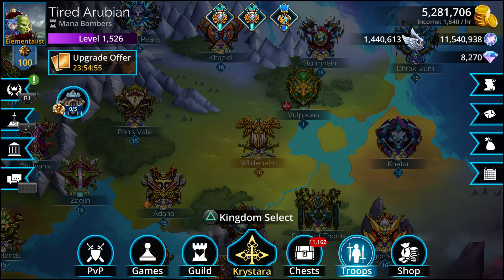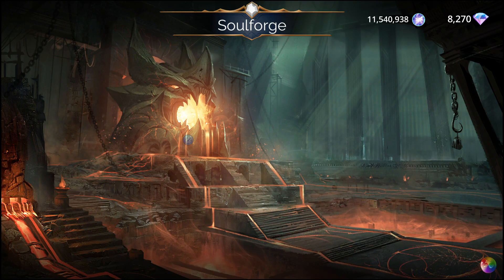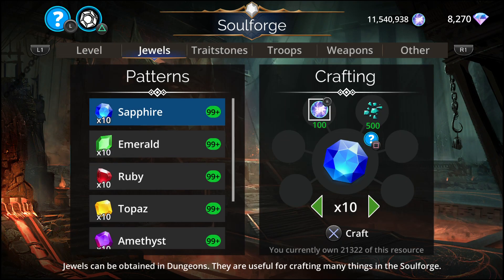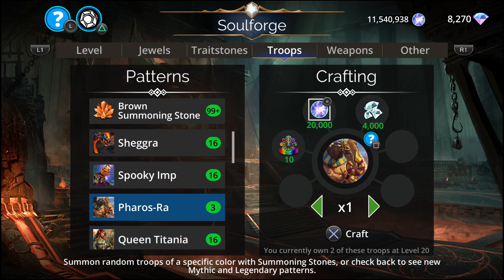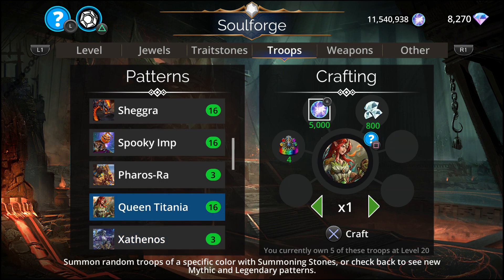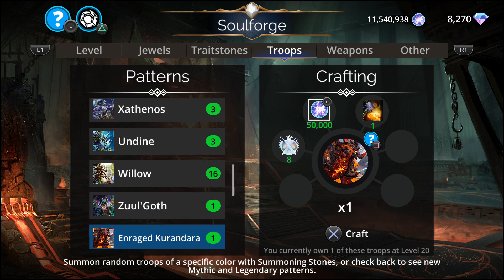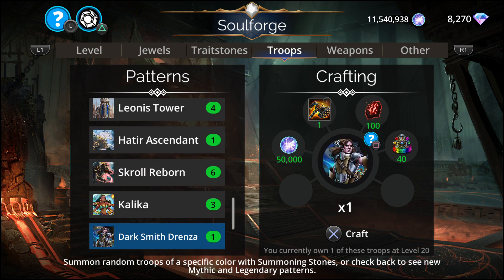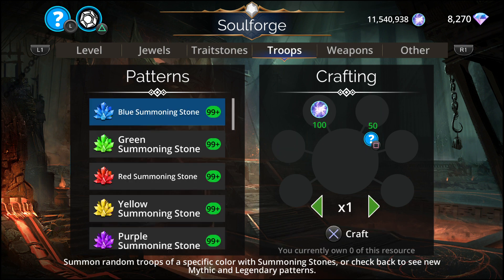We'll take a look at that in the next video. Let's go into the Soul Forge and see what the updates are here. For troops we have Faros Ra, Queen Titania, Undine, Willow, Kalika, and the Sparkinator. Wow, some garbage — geez.